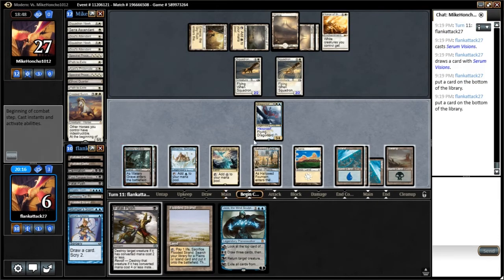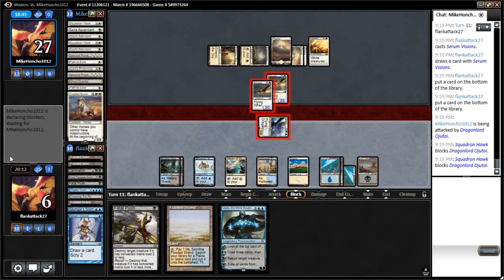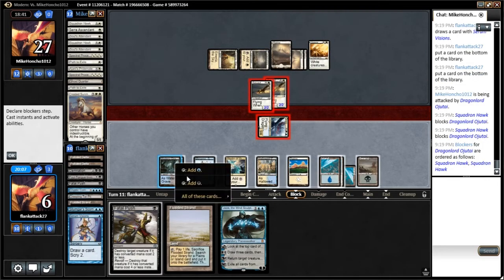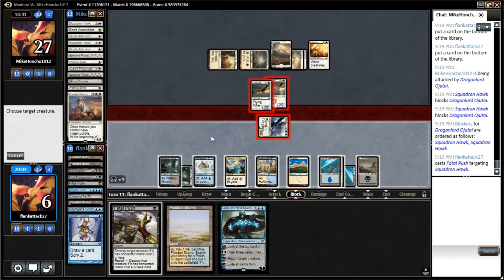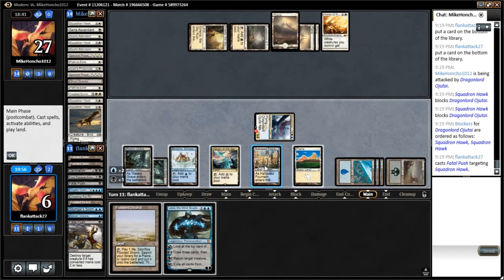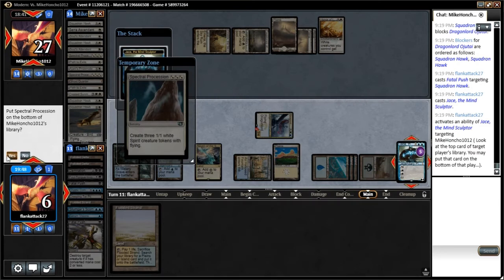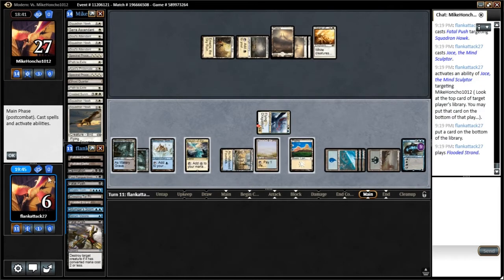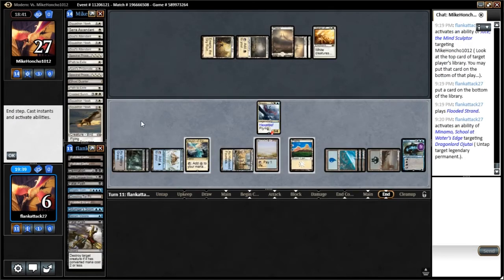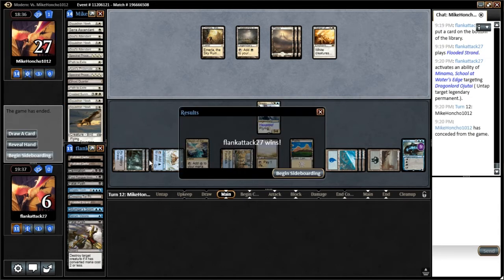So we will go ahead and attack with the Dragonlord first. We're now able to get the Hawks off the table. Then we can start Fate Sealing our opponent — just make sure they can't draw anything impactful. Spectral Procession is something they can't draw, so we'll put that on the bottom of their library. We'll play that land and untap the Dragonlord now. See what they draw for the turn — and they've just given up. Excellent.